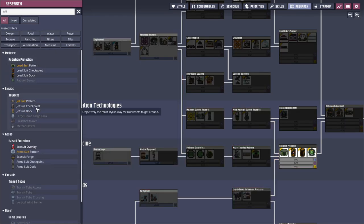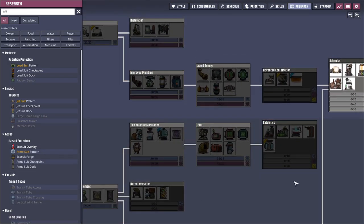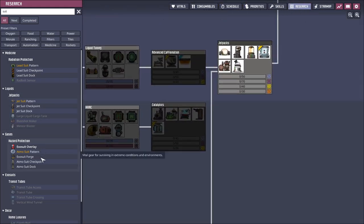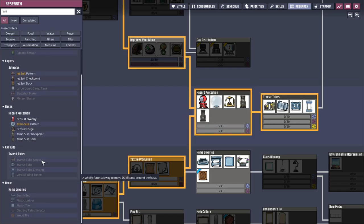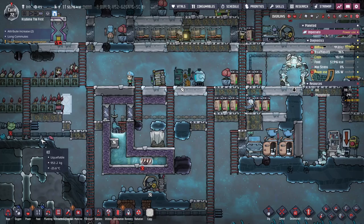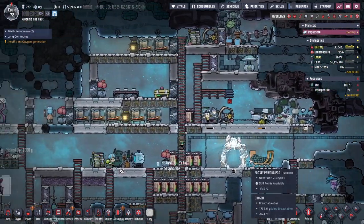Lead suit, jet suit, exosuit — where's that one? It's weird that when you click on that, it literally didn't go there. It's possible that just wearing an exosuit all the time is the way to do it, but exosuits might be really expensive. The learning curve is pretty high with this game — not knowing those things ends up creating some difficulties.